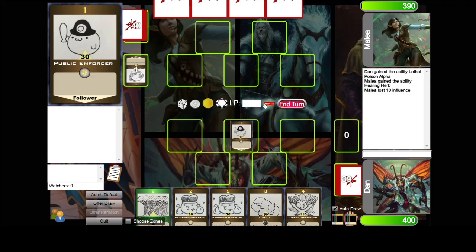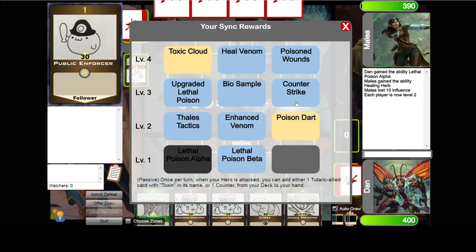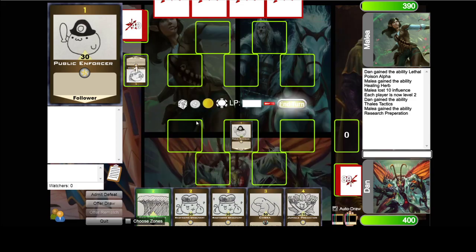After each player has played a round, both players level up and you choose one of your level 2 talents. Then the cycle continues until one player has reached 0 influence.